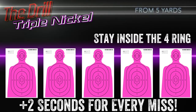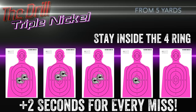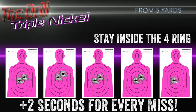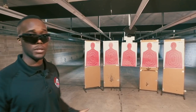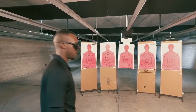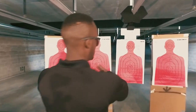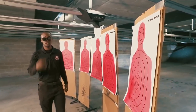This week we decided to do the Triple Nickel. Five targets, five yards, five seconds or less. You really got to drive the gun from left to right and you got to be accurate. The target is supposed to be a foot and a half apart, but obviously they aren't, and we're supposed to draw from concealment. We kind of modified it and did our own thing. We're supposed to put two rounds in each target going from left to right and do a reload somewhere in between. You have five seconds — can you beat it?